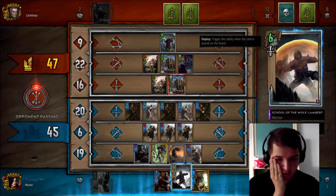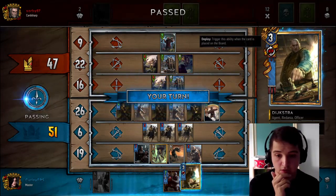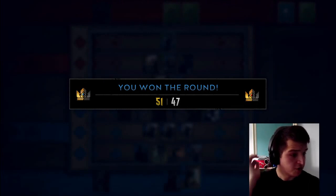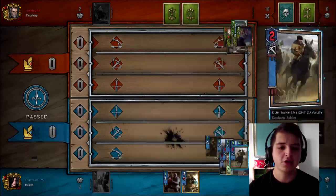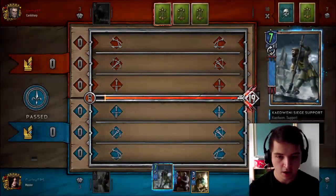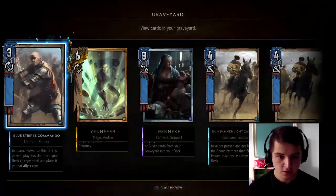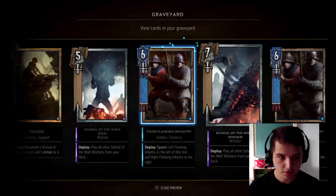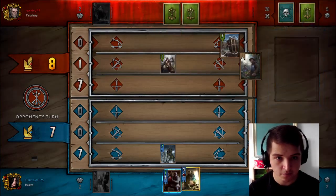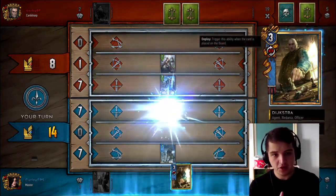I'm going to draw through my whole deck unfortunately, but we'll just put our two-point Lambert in. I'm not overdrawing — I thought I was overdrawing there, but I am actually good. You can see there are loads of niche things you can do with Nenenke and such — this is a lovely perfect draw here. I'm not exactly sure what all my cards left are, but we're looking pretty strong. As long as this doesn't get destroyed — which it doesn't — I'm feeling pretty damn confident here.